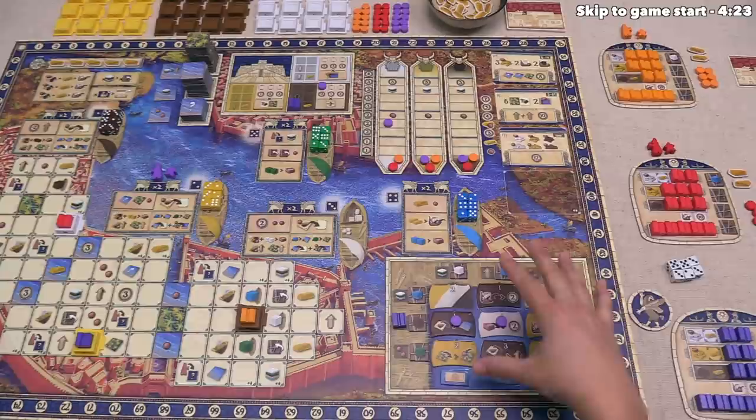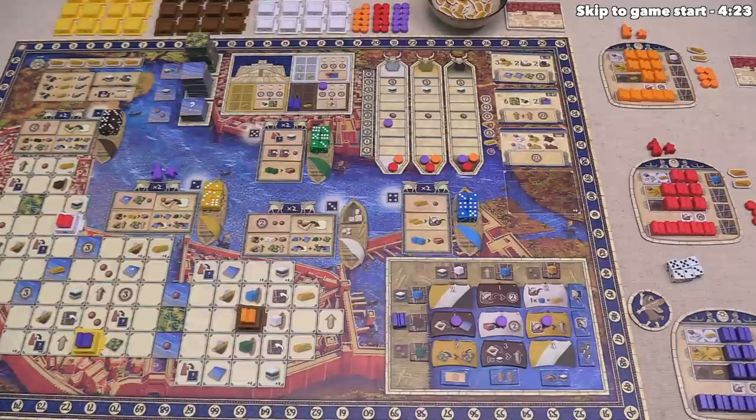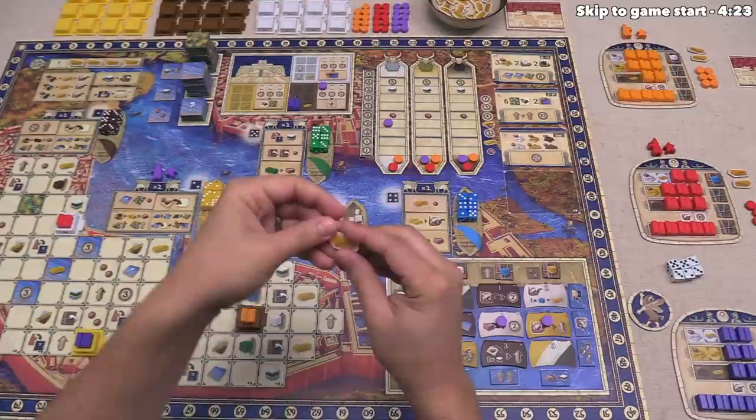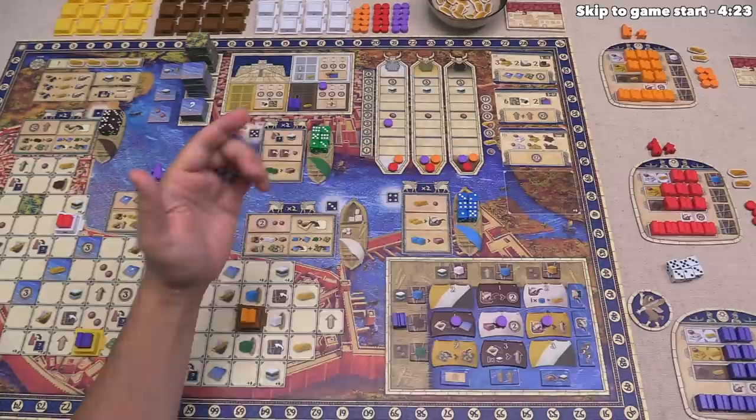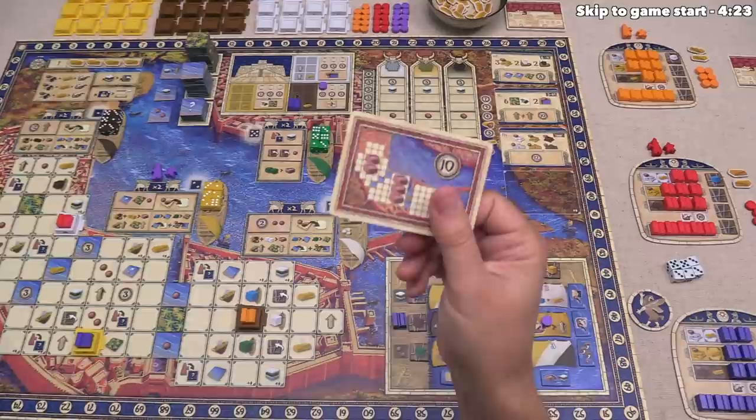In the port, you score points for your tokens in the same rows and columns as your buildings. In the ziggurat district, you score victory points for tokens on the scoring tiles, depending on the tile conditions. The person who triggered the scoring takes a gold token, which also tracks how many scorings have occurred. Once five full scorings are finished, that triggers the end of the game. We finish the round and play one more, then rescore all five districts, score urban cards drawn during setup, and the player with the most victory points wins.